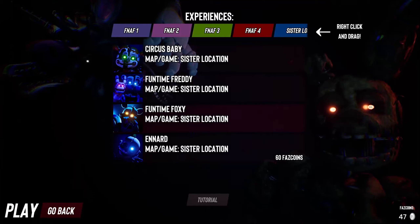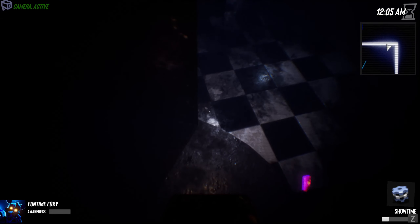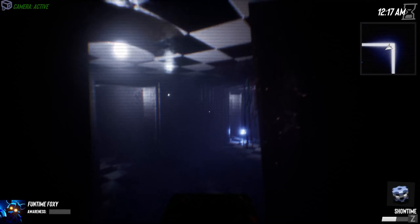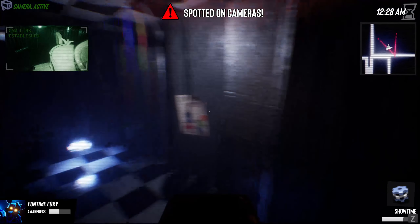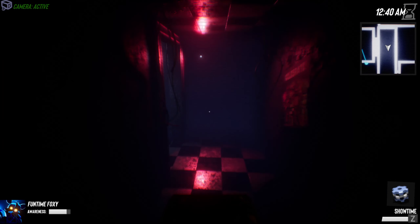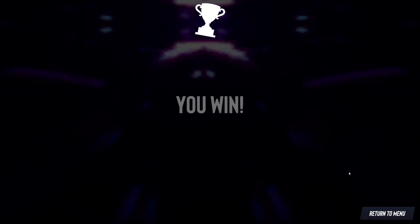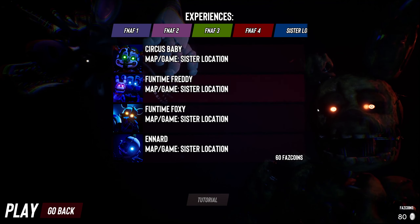Let's do Funtime Foxy. Then we possibly could get Ennard. I saw something — something with Springtrap's insane — it will do something. What's that? New music cartridge unlocked — thanks, I guess. I guess there are little secrets like that. So Showtime is our ability. Do I know what it is? No! Do I have any idea what it could possibly mean? Nope. It's not like a rush, not like Foxy's where we can just rush down. Let's see what it is. We're right next to the night guard, so — okay, it is! Oh my God! It's like a colossal charge! What the hell?!